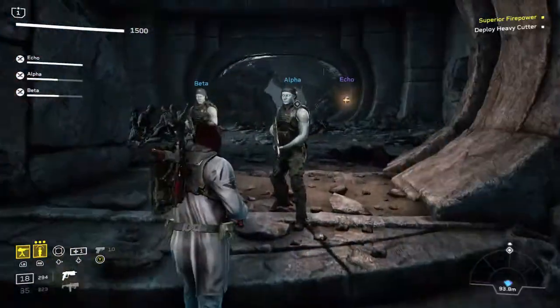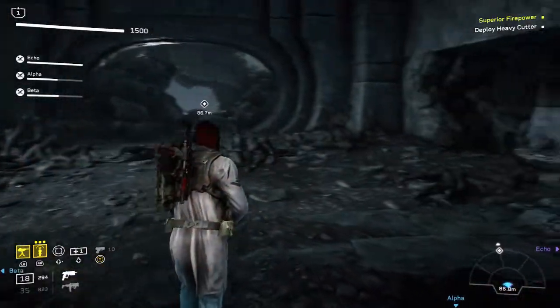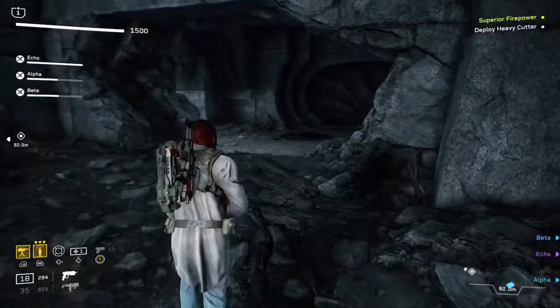The fifth collectible can be found when you come across a group of dead engineers. If you turn right and go around, you can scan some intel from an engineer body.